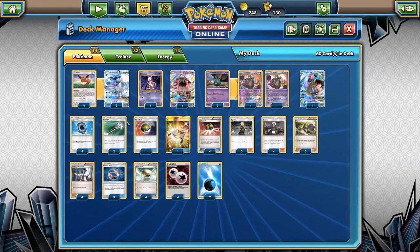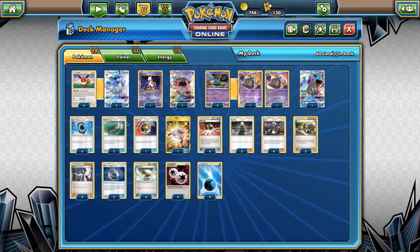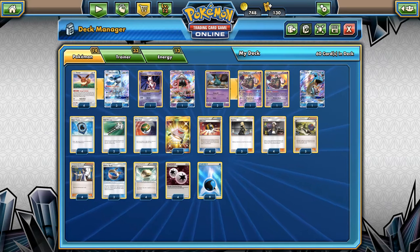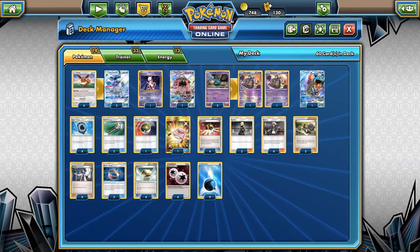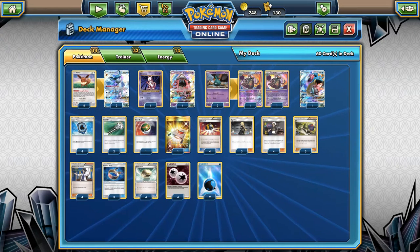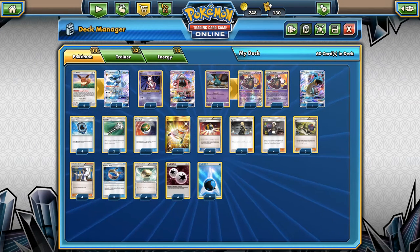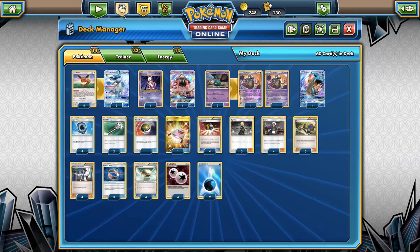Three Choice Band, because hitting 120 with a Glaceon is super nice and sets up a lot of two-hit KOs. Mewtwo with a Choice Band can one-hit KO a fully powered Buzzwole, and Lapras can hit 190 with a Choice Band. Four Float Stones, because you have a lot of bad starters — only four Eevees, plus Mewtwo, Tapu Lele, two Trubbish, and a Lapras. Seven tools total is perfect. For energy: four DCE and nine Water — nine Water means you usually get it on the first turn, and four DCE keeps powering up Glaceons. Let's jump into the ladder and see if we can get a few games.